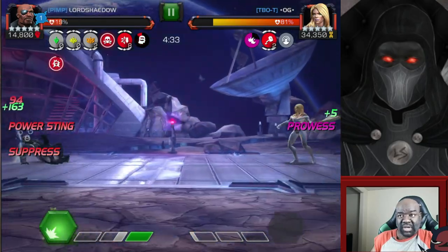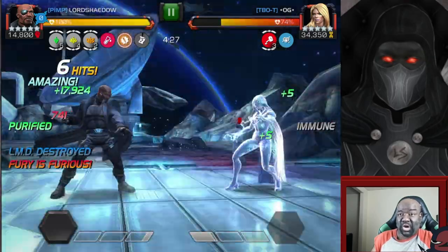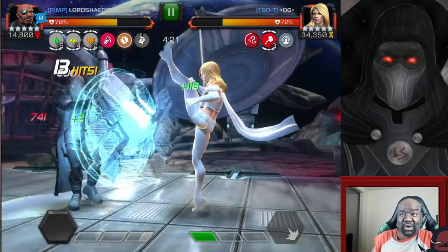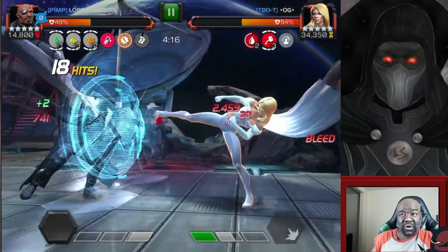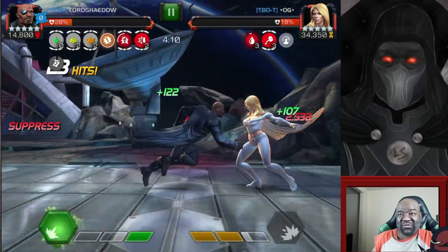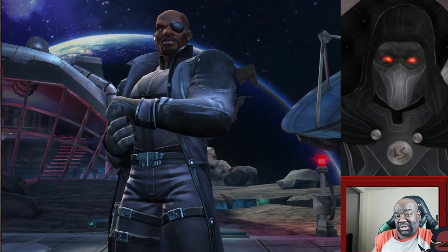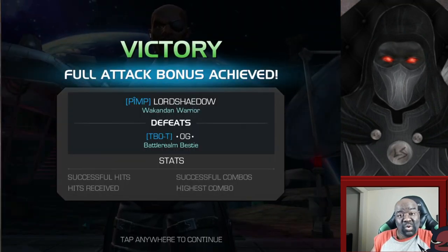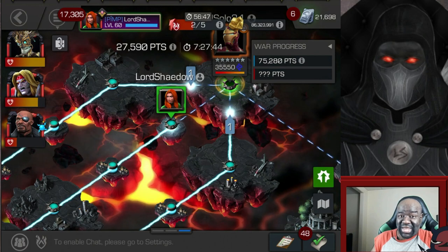When she has a bar of power and I have less power than she does, she's not in diamond form — like right now. I can bleed her. Look at that bleed go! I'm trying to hold block so she doesn't fire her special. Going right down to the wire and I got her down. I messed up a little bit early on but we pulled it out. I lost a lot of health but Nick Fury is still in good shape.